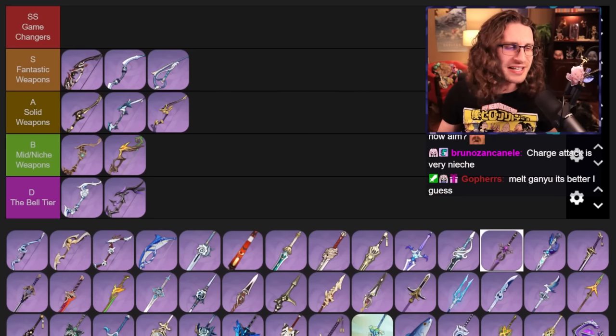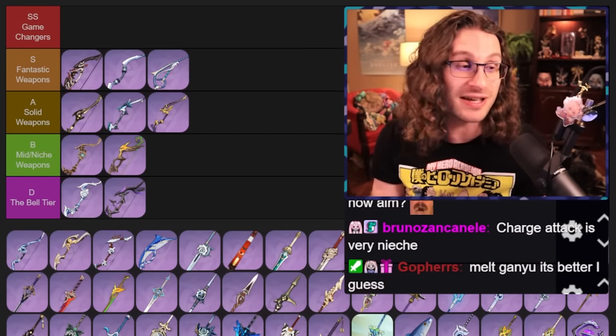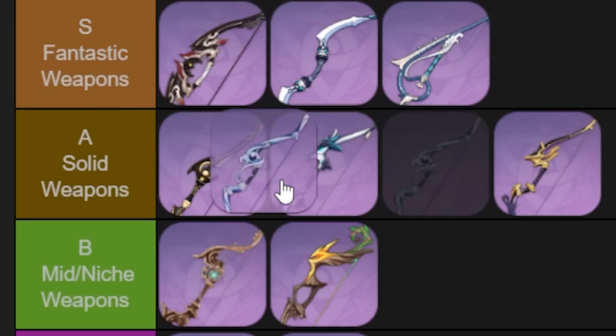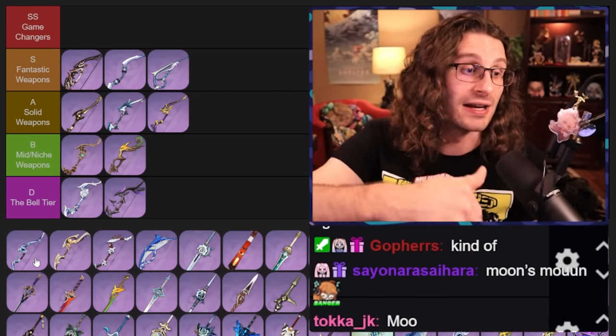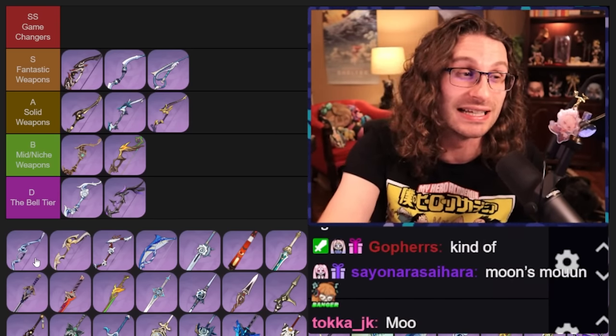Mo'on's Moon — very niche weapon, but cool. Makes burst do a ton of damage based on the energy. Wavebreaker's Fin — I would put this in solid. It is very niche and not that many characters use it, but Childe loves it and Tartaglia can use it. It's pretty much Childe's best in slot. I probably wouldn't pull for it, but if you have it, you can make use of it.